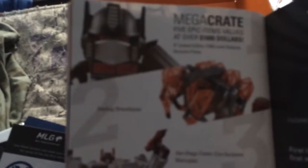In the mega crate you get an eight-inch limited edition 1500 Loyal Subjects Nemesis Prime, a Hex Bug Strand Beast, a San Diego Comic-Con exclusive Metroplex, a Nintendo Wii U Pro Controller, and a Nintendo Wii U 32GB Mario and Luigi Deluxe Set. Obviously I didn't win it — I was really hoping to because I really wanted that Metroplex.